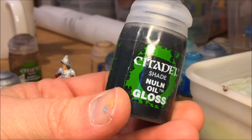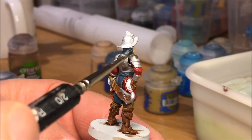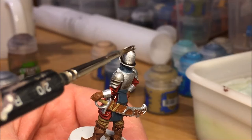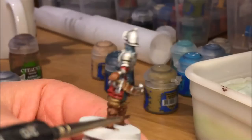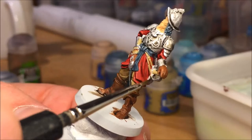Using Nuln Oil Gloss for the plate armor. Nuln Oil Gloss is really good for plate mail or plate armor when you want it to be bright and shiny. Note that the mini will dull if you have a matte varnish to protect it, and you might need to go back with some art coat to bring up the shine again. I'm also adding Nuln Oil to the little space between the plate mail and the shoulder plates to get the chainmail to look good.